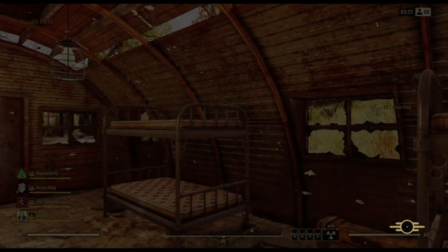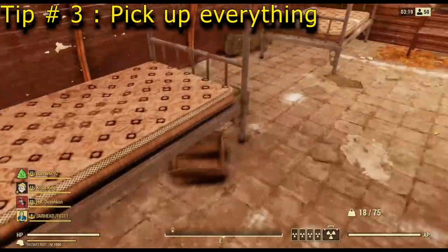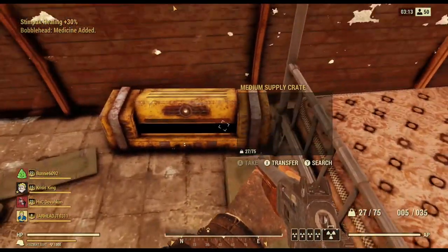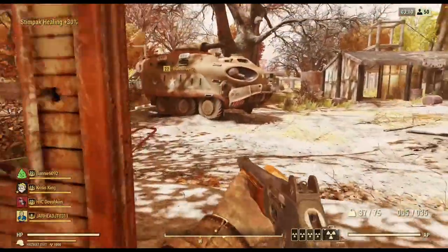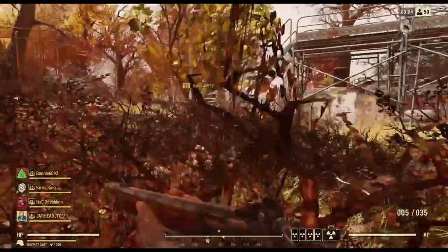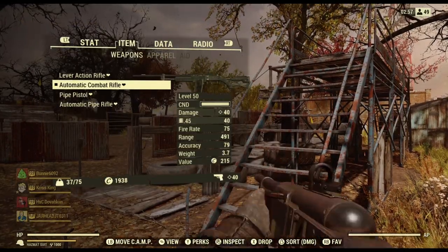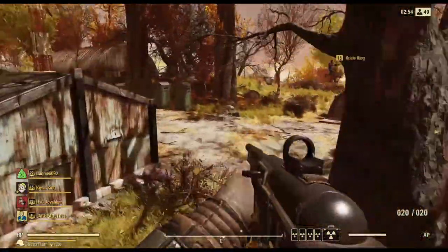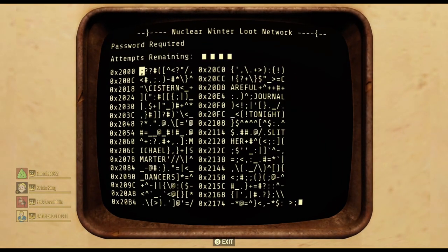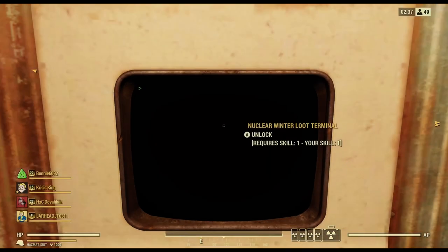Right off the bat at Camp McClintock, I have a bunch of crates and bags, a bobblehead, and just things to look through. When you start, pick up everything you can — don't be picky, just pick up everything. Because if other enemies spawned with you, you want to prevent them from picking up any weapons as well. Even if you pick up two or three of the same weapon — a bunch of pipe pistols, automatic pipe rifles, or even melee weapons — just pick them all up and carry them. If you get overencumbered, go ahead and drop some things.